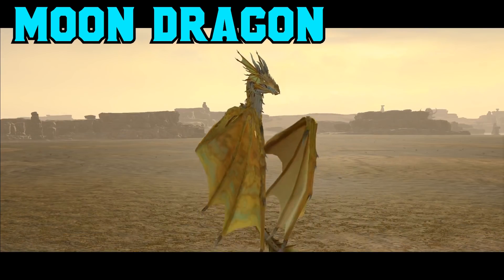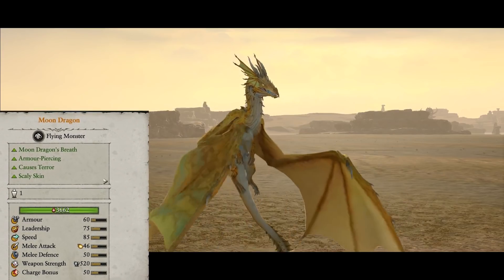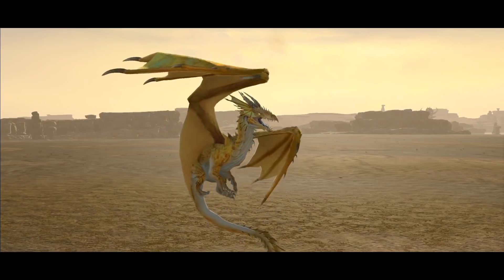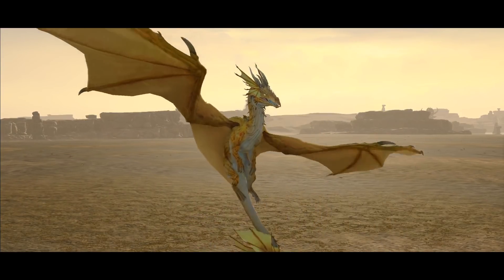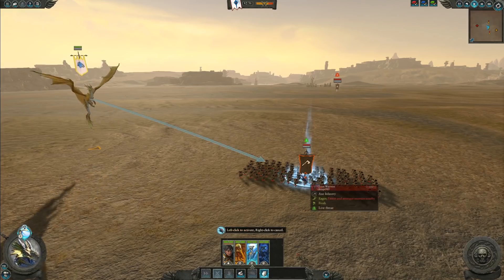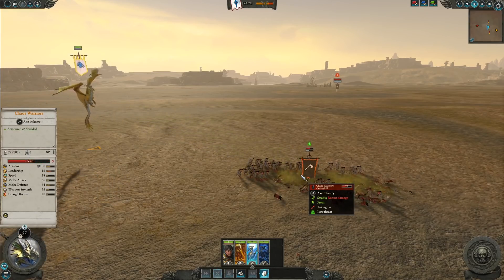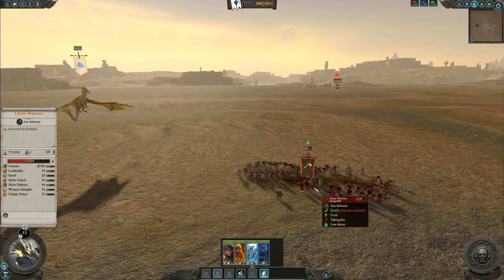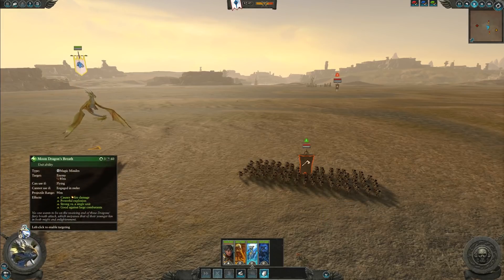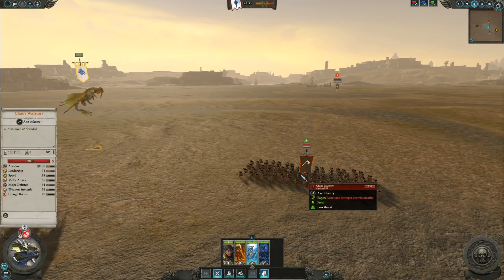Moving on to the Moon Dragon, the Sun Dragon's bigger brother. This guy is going to have a drastically different breath attack because he is a higher points cost — you're looking at 2,000 points for the Moon Dragon. Let's see how this pans out against the Chaos Warriors in comparison. Here's our Moon Dragon breath. It does around 41% damage, killing 23 models this time around, with 5,308 health left. These guys actually hit around the midpoint of our dragon test — they're below the Frost Worm and above the Black Dragon as far as our larger test confirms. This is just the one isolated instance, but the results match out with our longer nine-unit test.